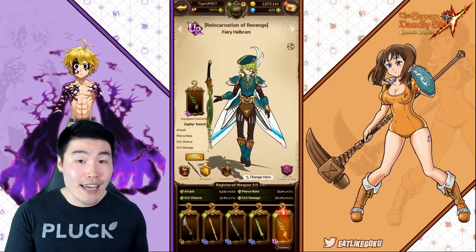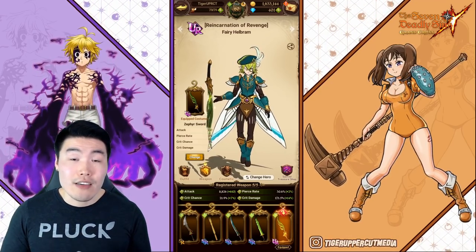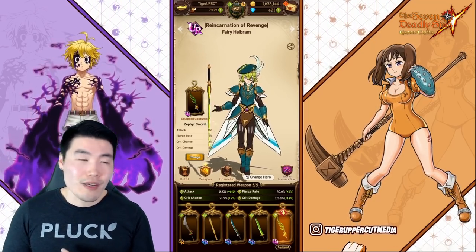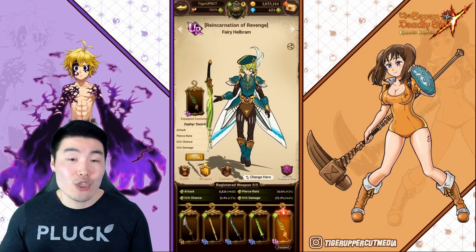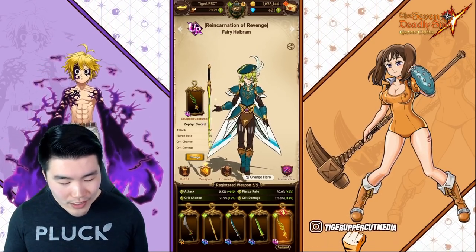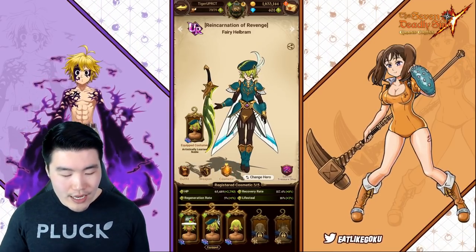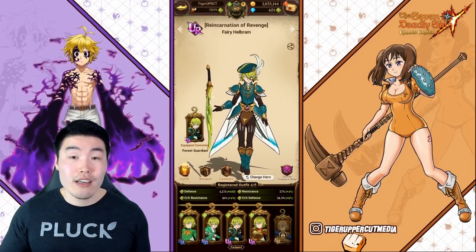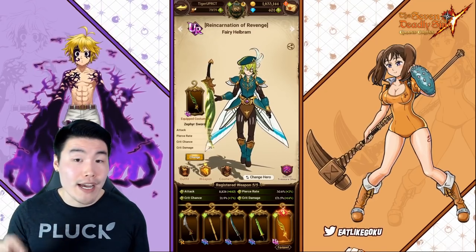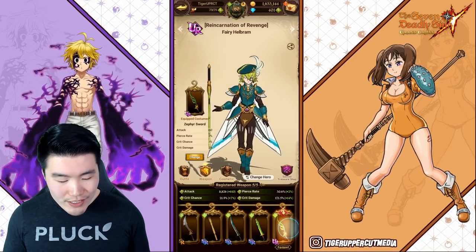The fact is that you can still get the stat boosts from a certain item — like a weapon, cosmetic, or outfit — even if you don't have that item equipped on the character. Which doesn't seem to make a lot of sense logically, because you would think that if you want the stat boost from an item, you should have it equipped. But that's not how the system works. Essentially, you can register up to five items from each of these sections — weapon and cosmetic — and all the items that are registered will give their stats to the character. So with the weapons here, even though the equipped item is the Zephyr Sword, Hellbrum is actually getting the stat boosts from all five of these weapons because they're all registered.